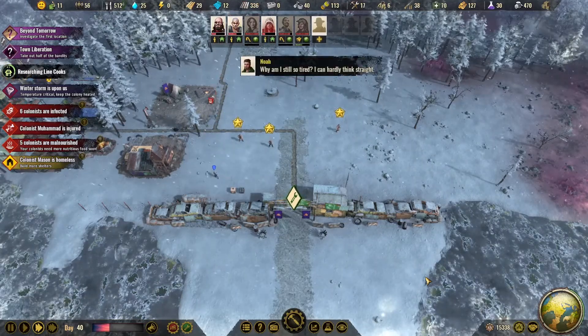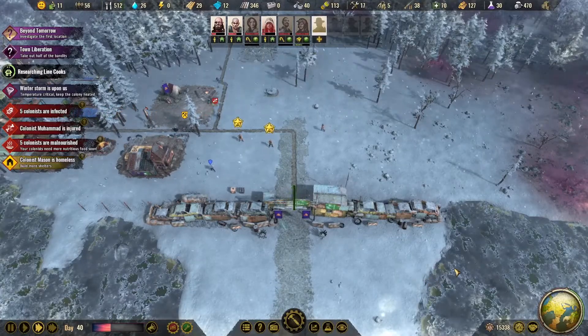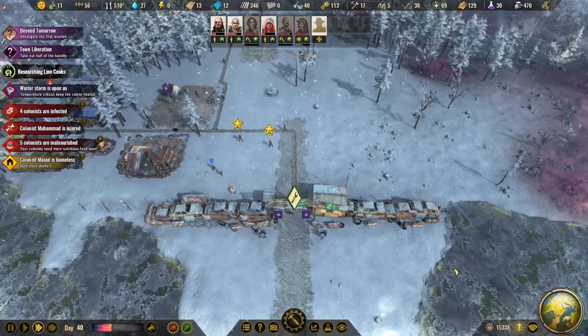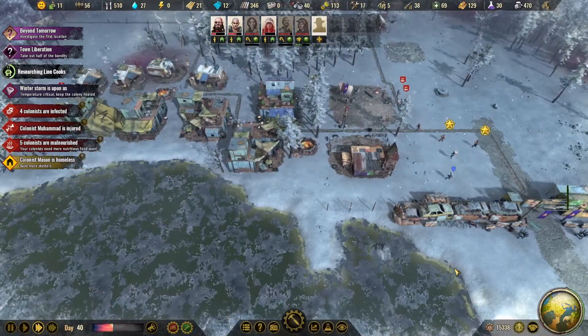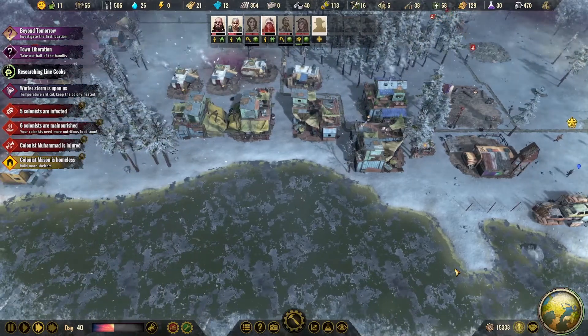Now you can see why I wanted to start with two fighters as my starting specialist. You have to be very careful with them — make sure you don't lose them. And my one fellow is still homeless.